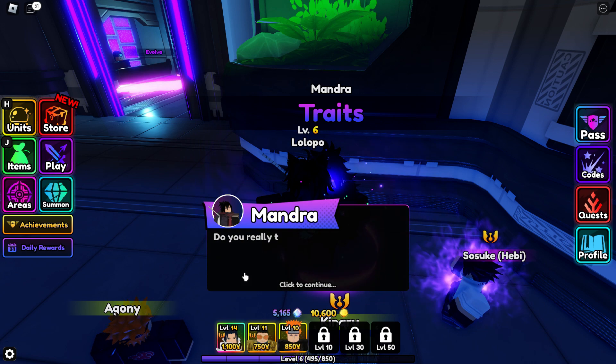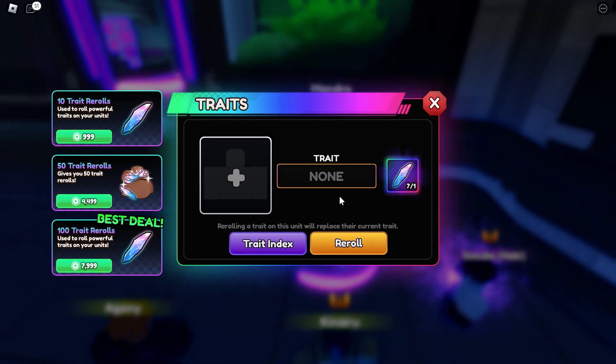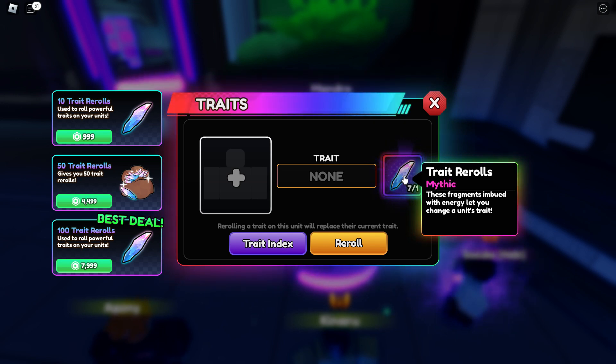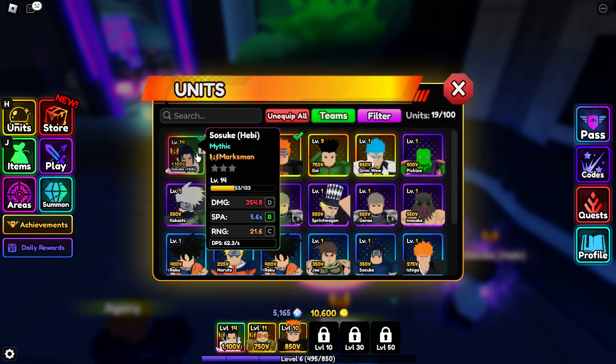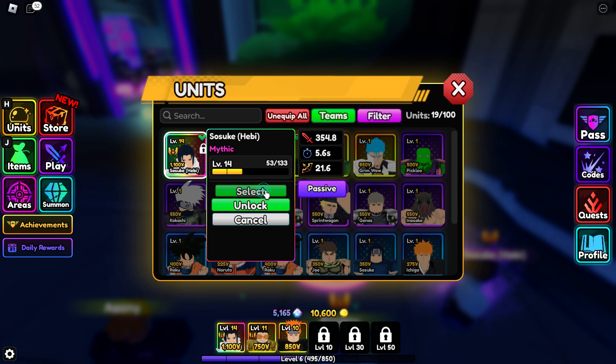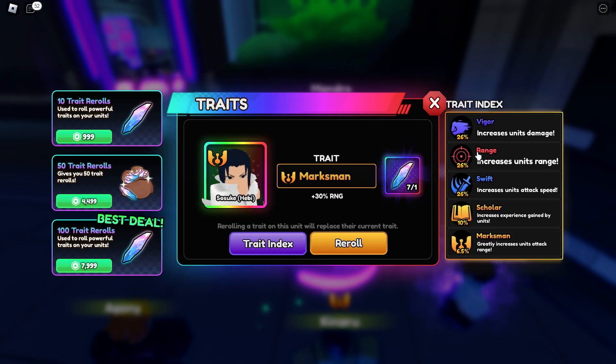You can see we have to talk to Madra for trait re-roll. So here you can see the trait re-roll crystal, and this is a fragment — I have seven of them. We can use any unit here; I want to use this guy, and you can see the trait indexes.